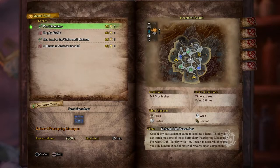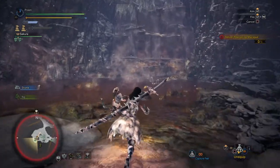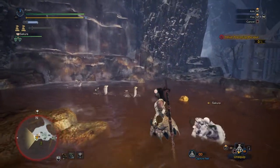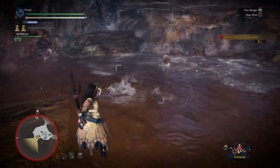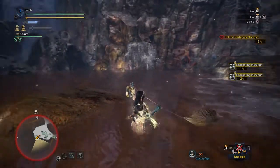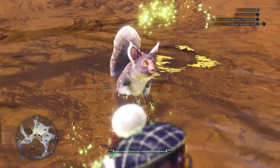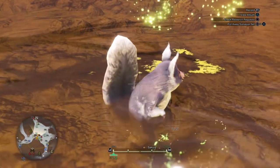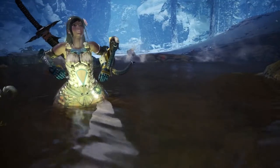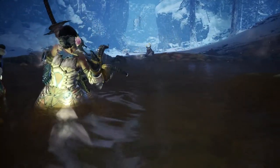Starting off with the first quest, we have Pearl Snatchers. With this you'll have to capture six Pearl Spring macaques — these are the really cute monsters found in little hot spring areas in Hornfrost Reach. You'll find them in areas two and six. They will try to run away if you try to capture them, so be careful, however they don't run that quickly and you can capture multiple if you have good aim and are lucky. Once you've completed this quest you'll earn a Pearl Spring ticket, which is what you'll need to craft the helm.